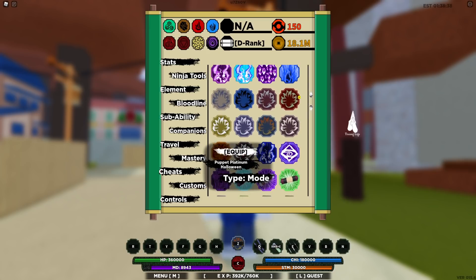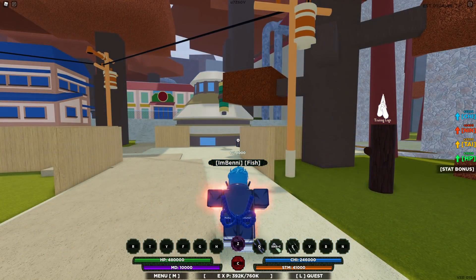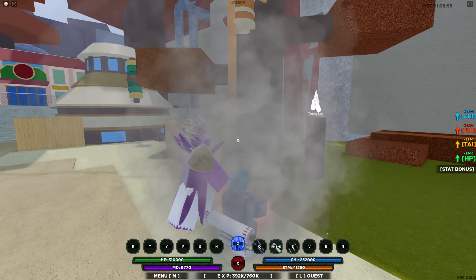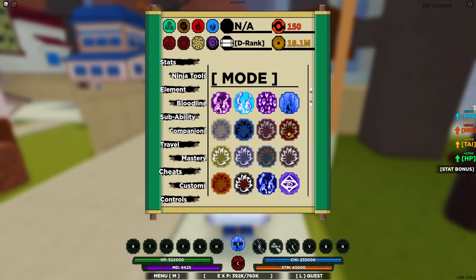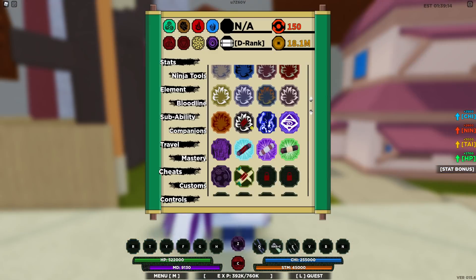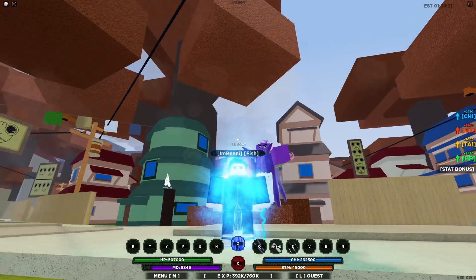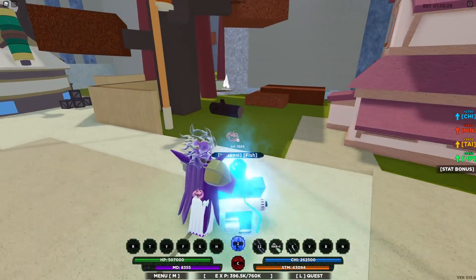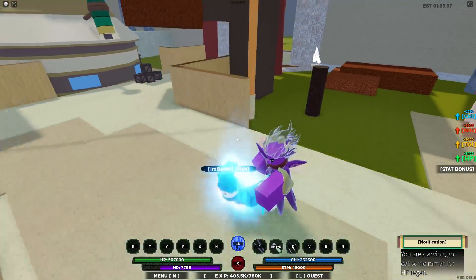Let me show Puppet Platinum again and this time use Lightning Cloak as the second mode so I don't have to evolve it. Equip Puppet Platinum, activate the red wood and evolve it to the second stage, then equip Puppet Platinum and de-equip it — there we go, glitch is set. Now equip Lightning Cloak. Look at that! You can pop pop pop and then teleport — boom boom boom, left-click combo.